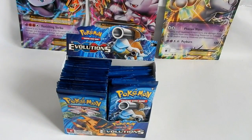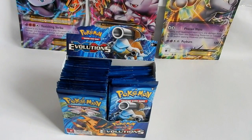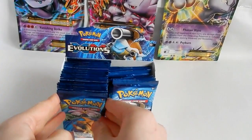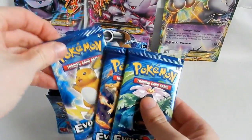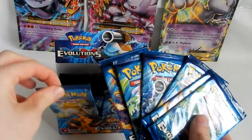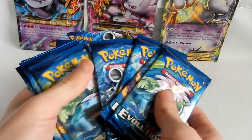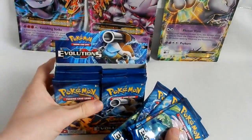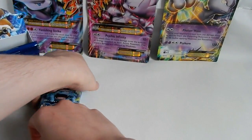Hello everybody and welcome to part two of my Pokemon TCG XY Evolutions booster box opening. If you remember in part one — linked in the card and description below — I pulled some very good cards. We'll start off by retrieving the packs from the box: one, two, three, four, five, six, seven, eight, and nine. The reason I pull the packs from the box is so I know how many packs I've done and how many I've yet to do, so I'm not miscounting.